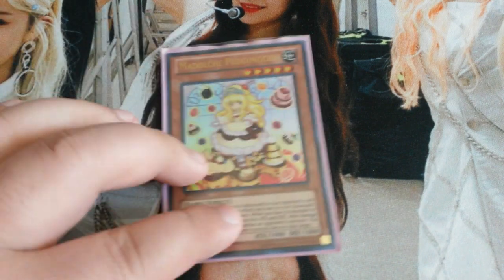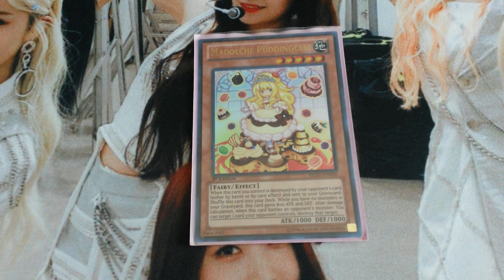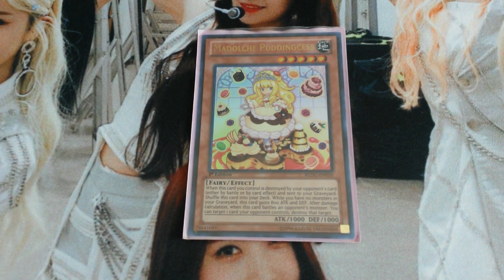Next I play one Madolche Puddingcess. Puddingcess is needed for the Chocolate a la Mode shenanigans, but it has some decent effects too. While you control no monsters in your graveyard, this card gains 800 attack and defense. Her second effect is that after damage calculation, when this card battles a monster, you can target a card on your opponent's field and destroy it.